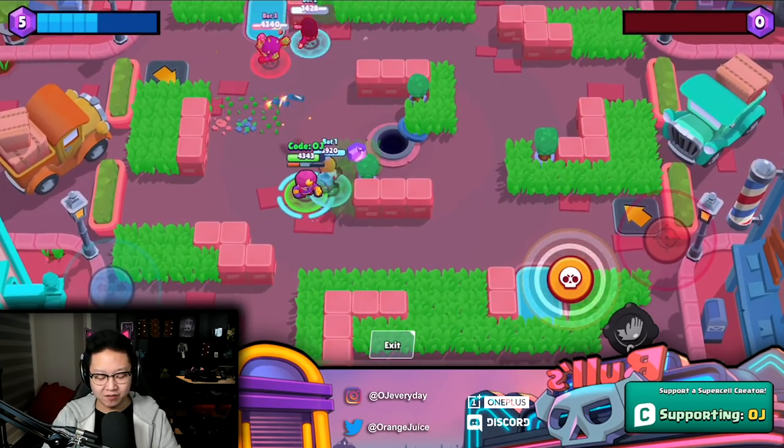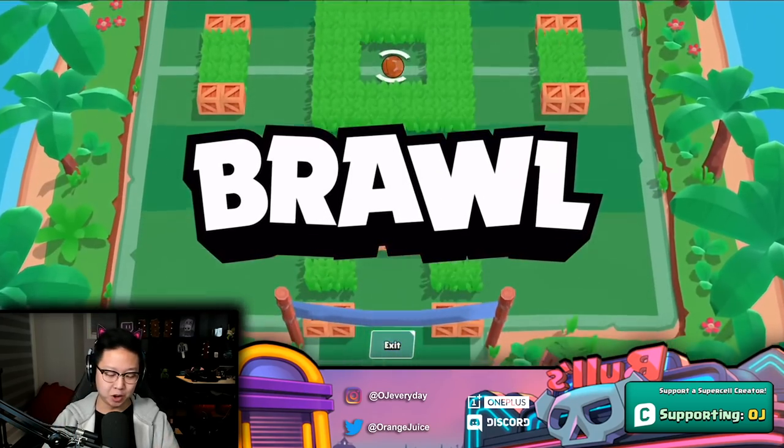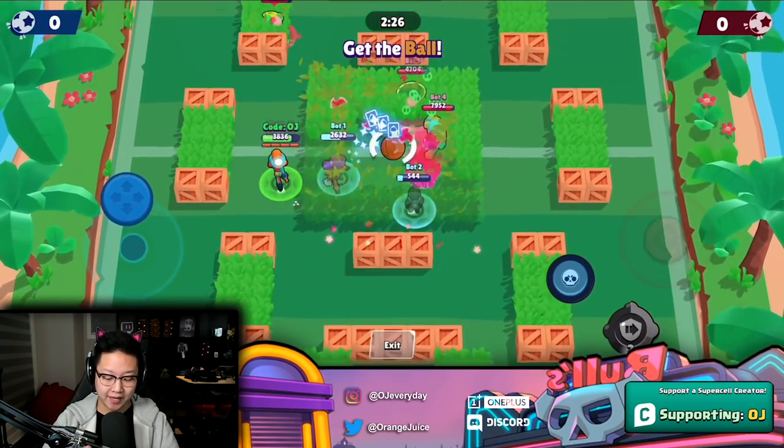That's Gene's gadget — pushes everyone back in a small radius. Max's gadget is similar to Tick's and Shelly's in that she can dash forward, but she's immune to everything during that entire dash.